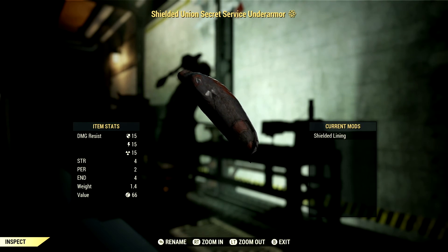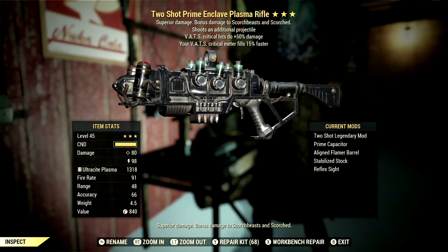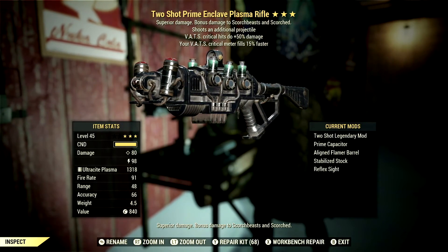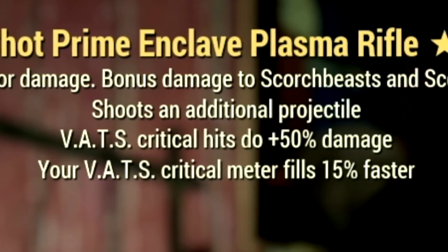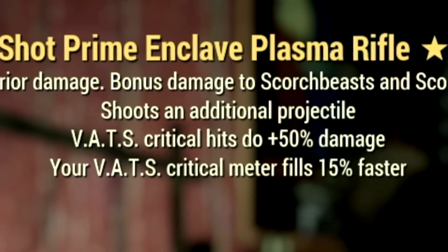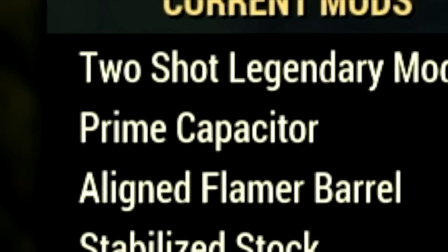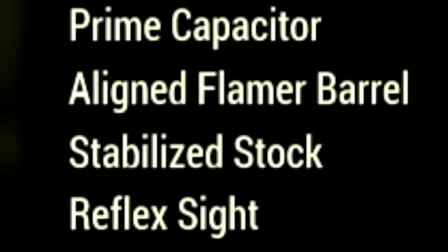Over in the Under Armour, what we're using is my Shielded Secret Service Under Armour to get a plus 4 to our Strength, a plus 2 to our Perception, and a plus 4 to our Endurance. Over in the Weapon, this is my 3-star Legendary Enclave Plasma Rifle. The main Legendary effect is the Two-Shot effect — shoots an additional projectile, VATS critical hits do a plus 50% damage, and your VATS critical meter fills 15% faster. The mods are the Prime Capacitor, Aligned Flamer Barrel, Stabilized Stock, and the Reflex Sight.